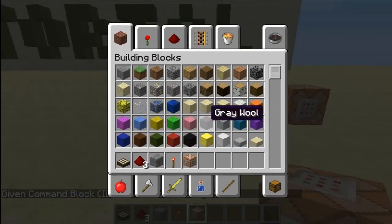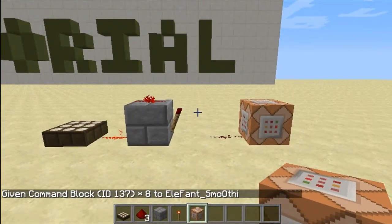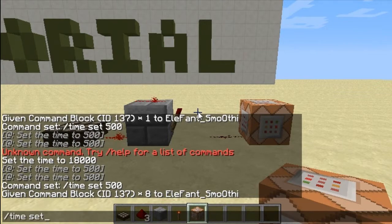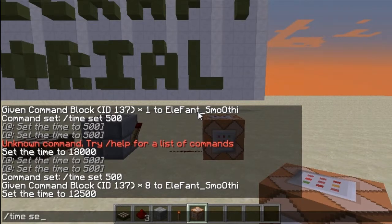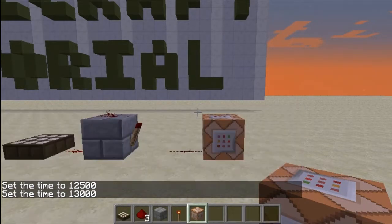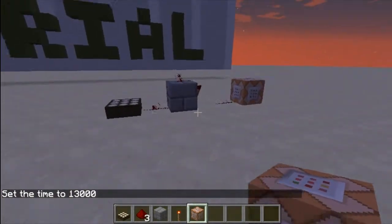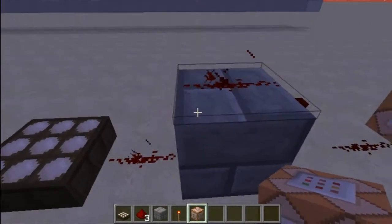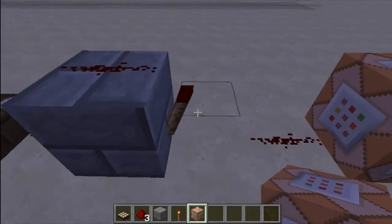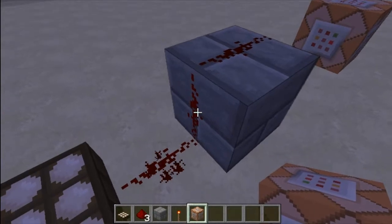So that is our daylight set up. Now let me do time set night so you can see — slash time set 13,000. I'm just gonna wait until it goes really dark so you guys can see. As you can see, the daylight sensor is sending less and less energy.